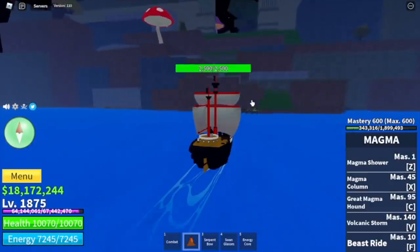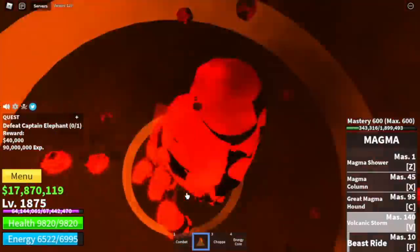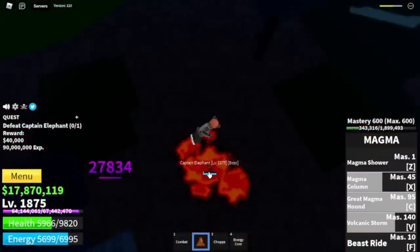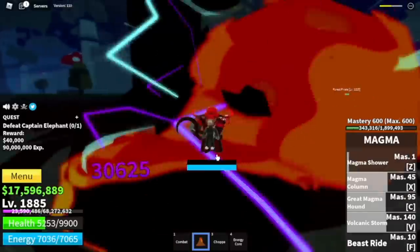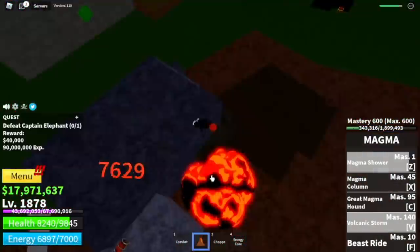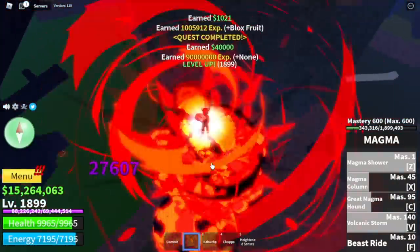At 1875, next island: Floating Turtle. Here, Captain Elephant is our target. Same strategy as with the Kilo Admiral — just go high up in the air. Use end jumps or your F skill. Everything will be fine. Good thing: we're near max level. Sad thing: this is the last time that we're gonna do server hop.